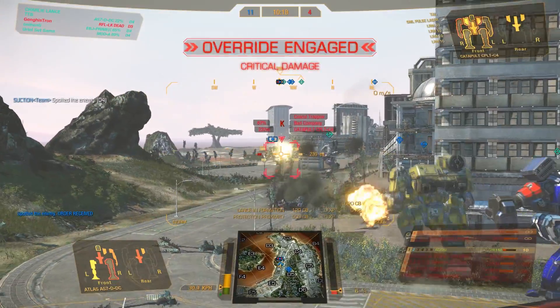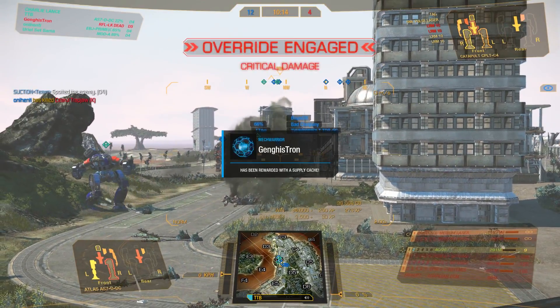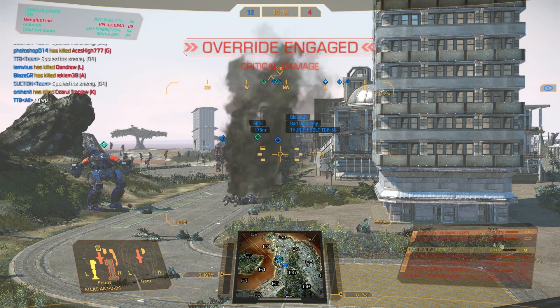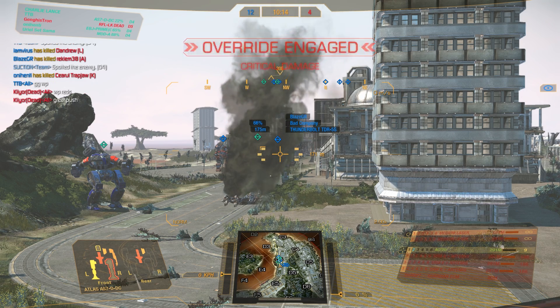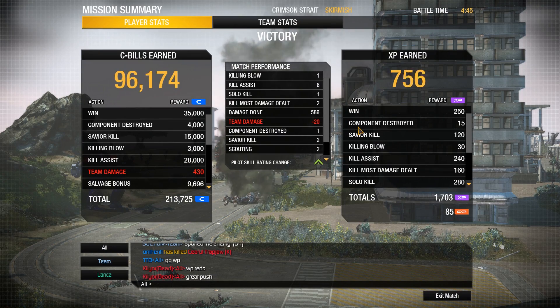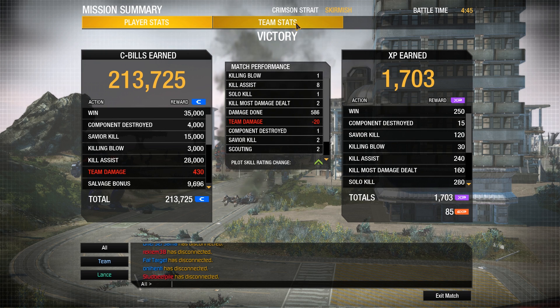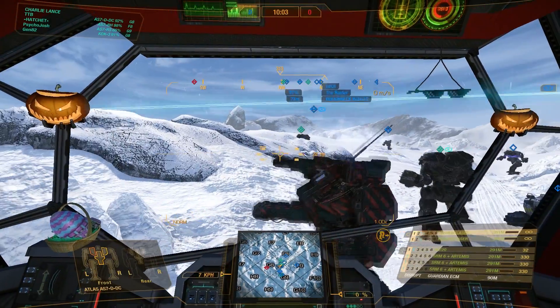At that point only one enemy alive — a lonely Catapult. Let's give him some AC-20 shells. My Atlas is almost taken out, I have nine shells left in the AC-20 — and that was worth it. The only criticism I would have for myself is that botched push through the side entrance, shouldn't have done that. One killing blow, 586 damage, one opponent destroyed. Good push for the most part, then botched it a little bit, but we were able to salvage it.